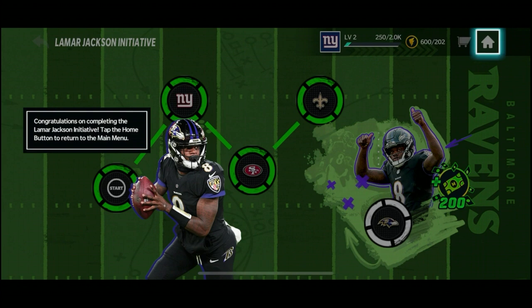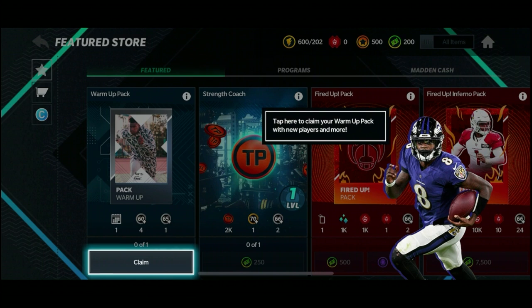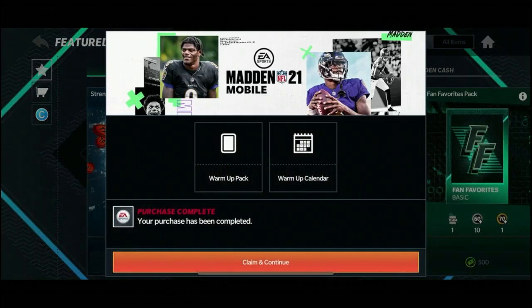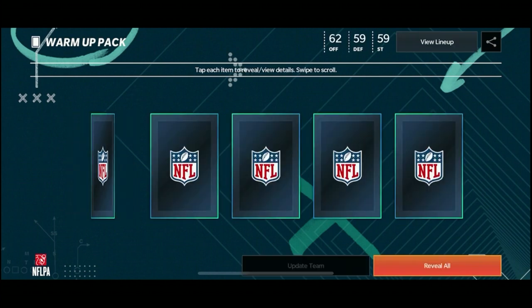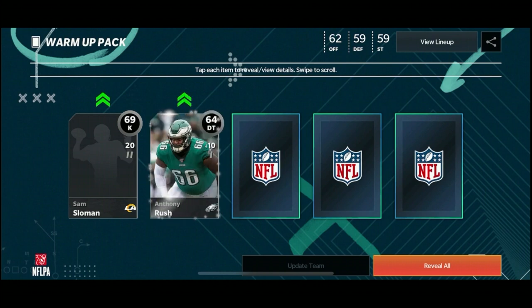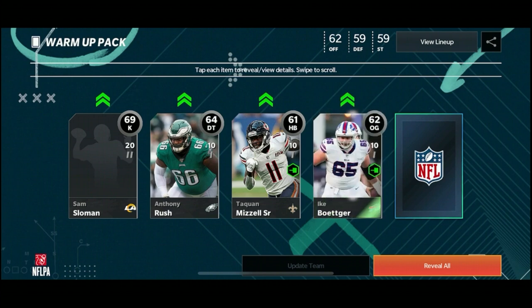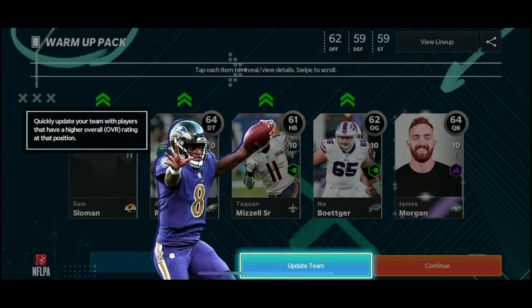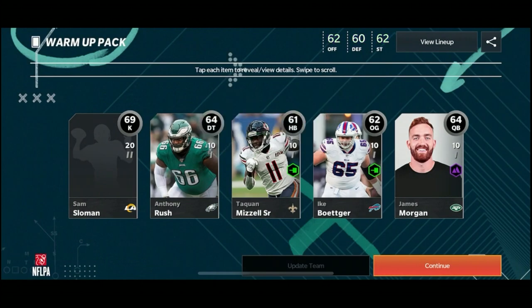Congratulations on completing the Lamar Jackson Initiative! Let's go to the store and get some more upgrades. Tap here to claim your warm-up pack with new players and more. Let's see what we get: Sam Sloman - we got a kicker, Anthony Rush, Taequan Mazzell Senior, Ike Boker, and James Morgan. Quickly update your team with players that have a higher overall rating - everything went up, 62 offense, 60 defense.